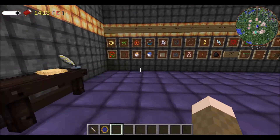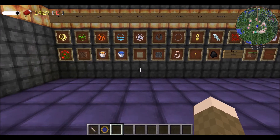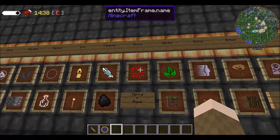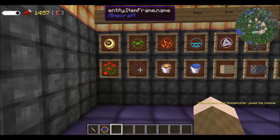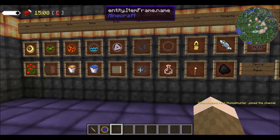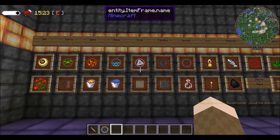First of all you have to unlock the primal aspects. Number one is Terra and you can get that from dirt. Number two is Perdicio and that's from cobblestone. Number three is Aqua and you can get that from water. Number four is Ignis, you can get that from lava. And then number five is smooth sandstone to get Ordo, which is pretty easy.